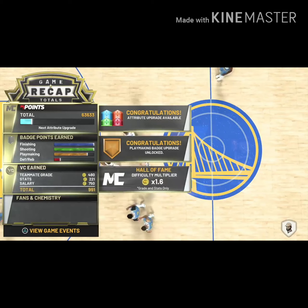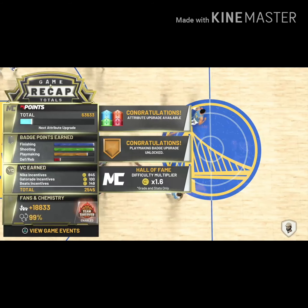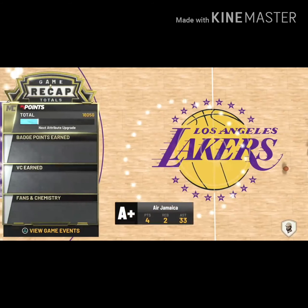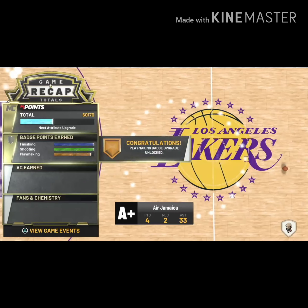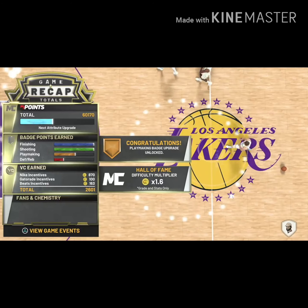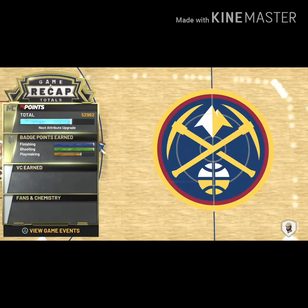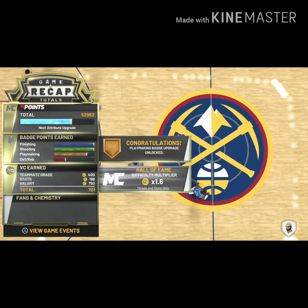You're going to be getting two to three badges per game with this method. On your off games you'll get like one to almost two, but most of the time it's going to be two badges per game. Sometimes you'll get lucky, get over 40 assists, and get three badges a game. If you want to go 12-minute quarters and waste an hour draining yourself, that's up to you — I don't recommend it. If you're like me and don't want to grind for an hour on MyCareer, it feels more refreshing: finish one game, jump into another, and within one hour you're getting triple what you'd get on 12-minute quarters.